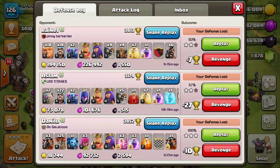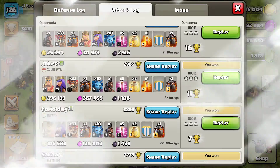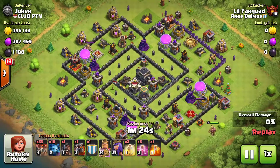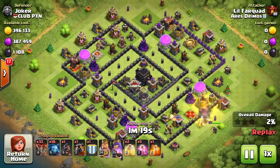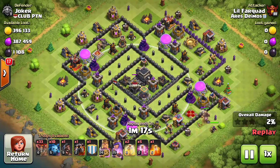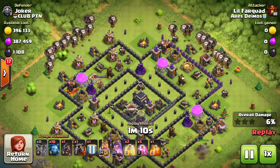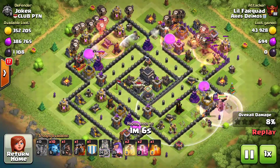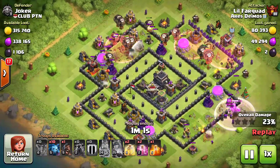Let me find one of those round bases — kind of like a donut style. You see these a lot where the town hall's in the middle with teslas and X-Bows in the middle, trying to get you to go around the base. So I just swarmed the base — king and queen came over here — their targets to get rid of that. Two hastes and one haste just to get them into that area faster.